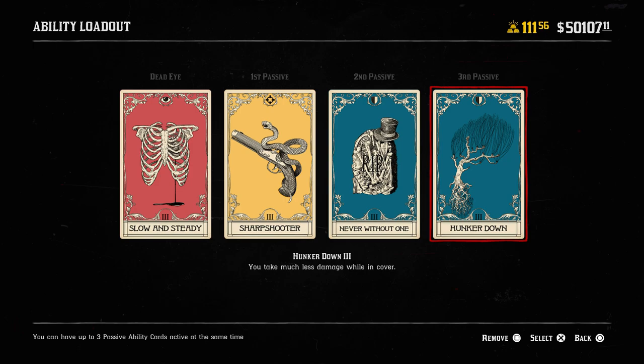As an overview, the entire build makes you very hard to peek and kill. Sharpshooter and Hunker Down already make you fortified and deadly by increasing your damage and reducing damage taken. Combined with Never Without One, even a headshot — the only real target available when you're behind cover — won't kill you outright. On top of that, Slow and Steady in Deadeye gives you another layer of headshot protection. You could potentially survive two headshots: Never Without One blocks the first, then if you pop Deadeye the second headshot doesn't kill you either. As long as you're wearing a hat, headshots don't kill you outright — making this extremely problematic for counter-snipers.